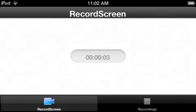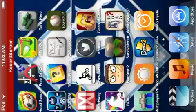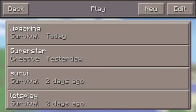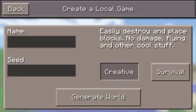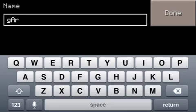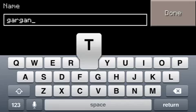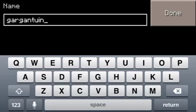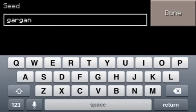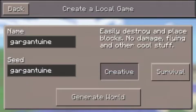Hey guys, what's up? It's Nick337Games here. So today I'm going to be doing another seed review. This seed is very mountainous and it has a cave as well. It's really cool. It's called Gar-gan-chu-ine, all lowercase. I know it's spelled weird, but I just randomly found that today.